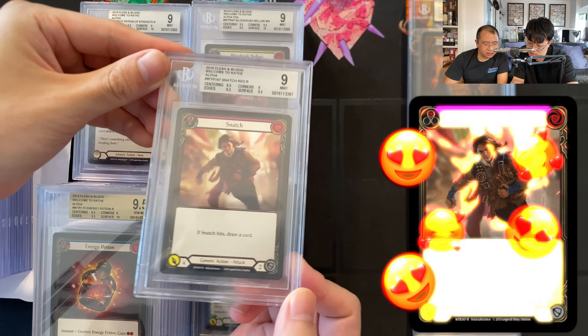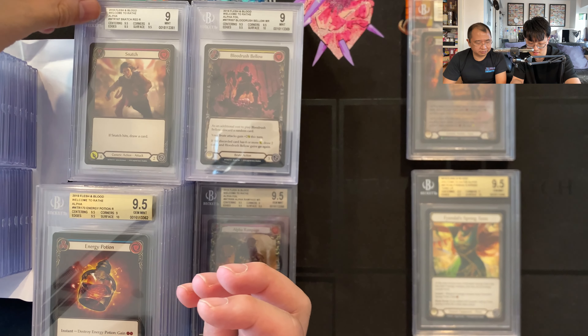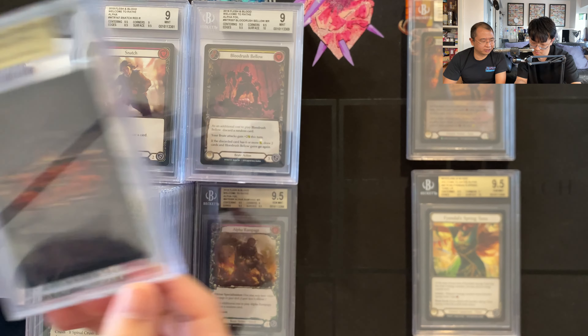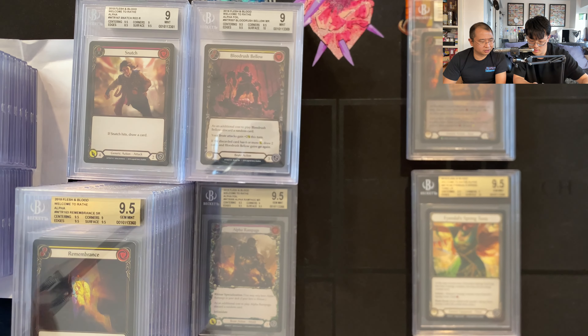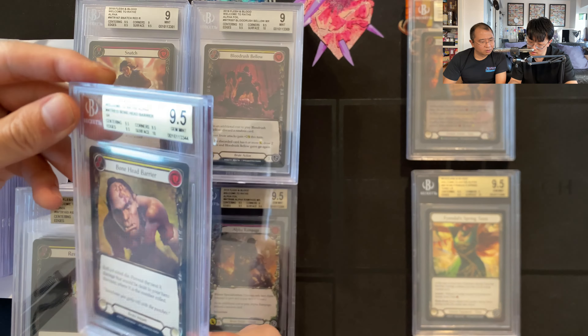It seems like this creator has been having a great day. There are some gems in here. More non-foils, 9.5. Pink Snatch non-foil — what sunk the battleship? The edges. Usually the edges are pretty good but sometimes there's that little snag. There's a squiggly — it's a rough cut. Spinal Crush 9.5 — unfortunately not a foil Spinal Crush. Another gold — Crippling Crush 9.5, a little bit of pickup, always collectible. Remembrance in 9.5 is a card.